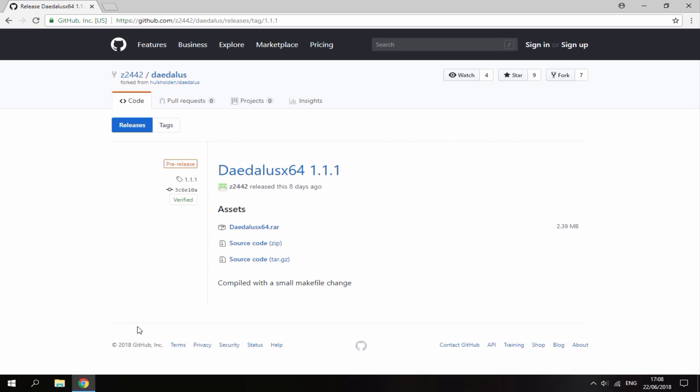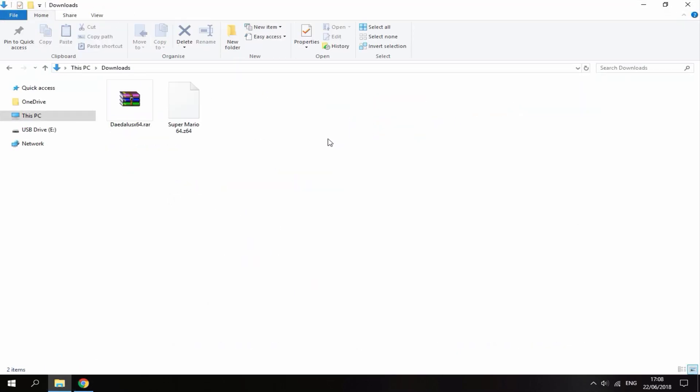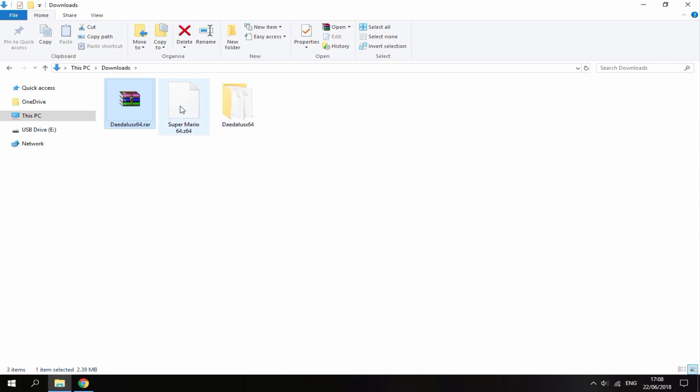Once it's finished downloading, head over to your PC's downloads folder. You will need a game of your choice — you can get as many games as you want. They will need to be in the Z64 format or the .N64 format. Once you've got a ROM, just right-click the downloaded file and select 'Extract Here.' Then put your ROM inside of the extracted folder.